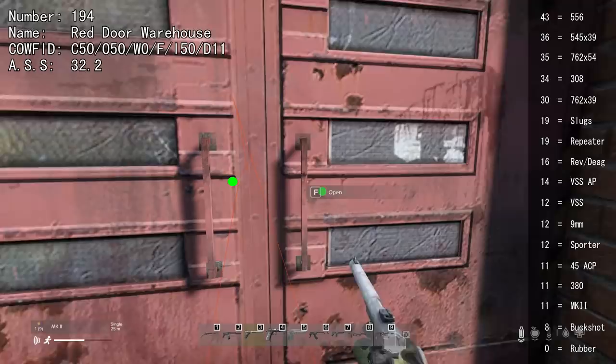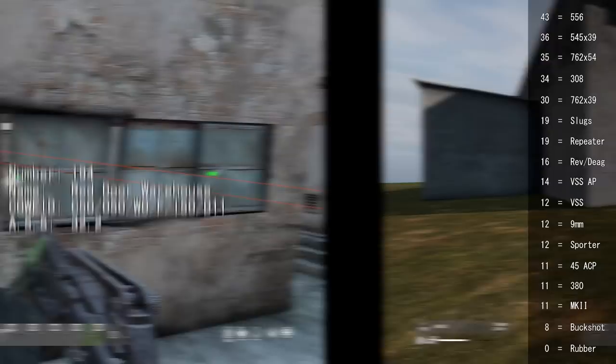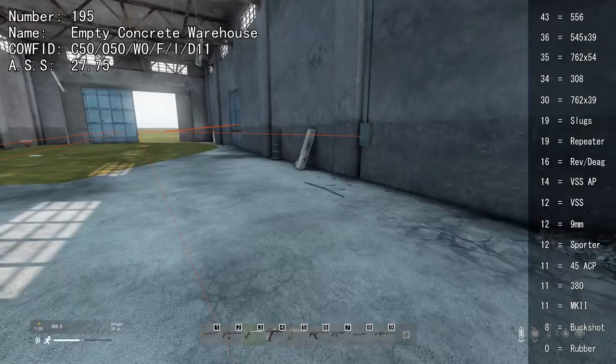One warehouse is almost identical to the previous — outer doors require 11, while 30 is needed for the white door. Some panels can be shot through easily. Another warehouse is very empty — doors can be shot through with 11, everything else is solid. Everything in one structure can be shot through with 12+.